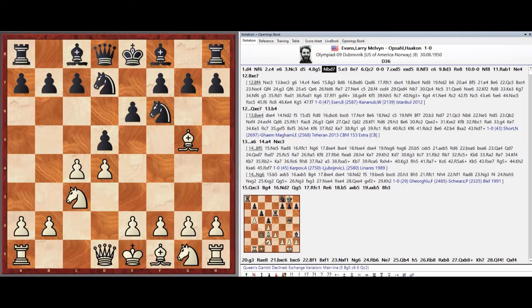Knight b8-d7, Pawn e3, Bishop e7, Queen c2, Castles kingside.